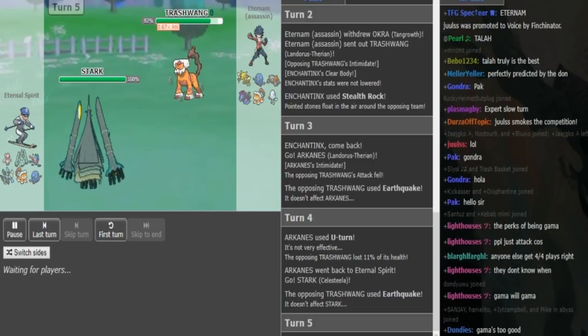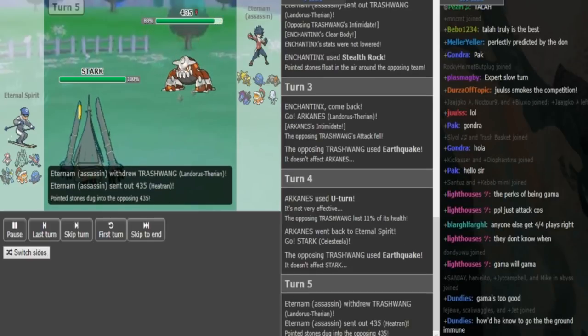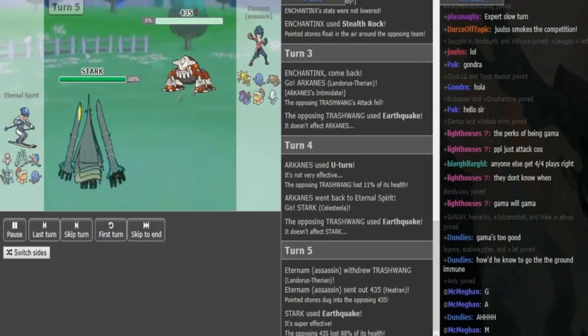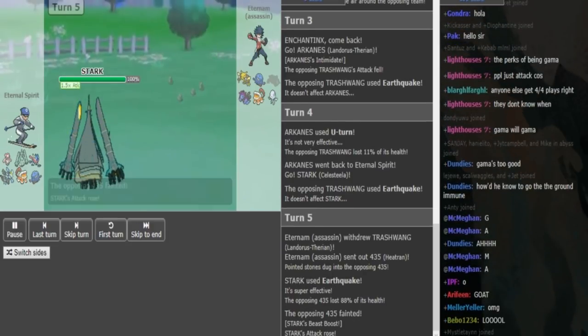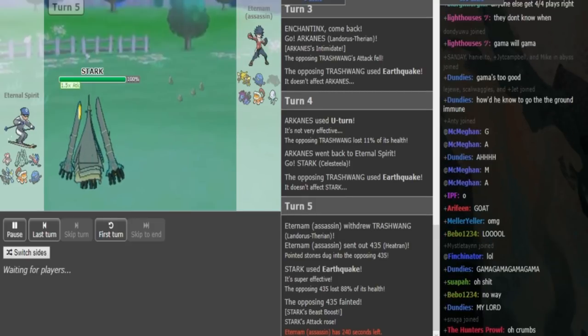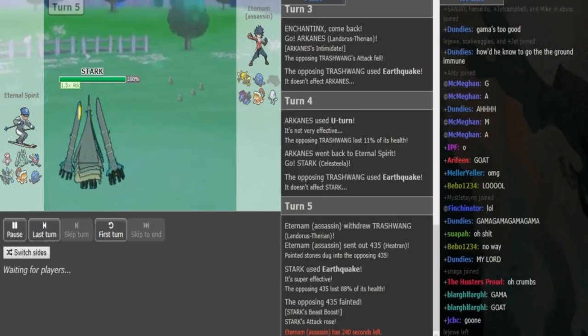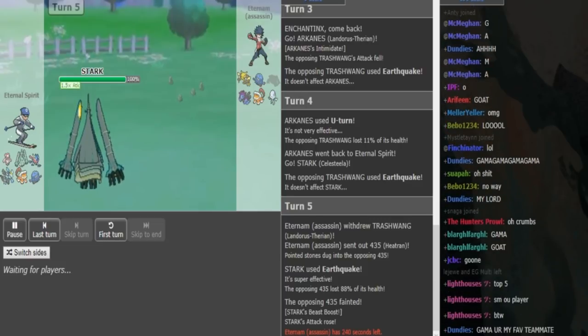Now Eternal Spirit could pull a double into Kyurem here because Tangrowth or Heatran is most likely the play for Eternum. Tangrowth is an option because it can block Leech Seed from Celesteela and can scout for Celesteela having Earthquake. But he doesn't want to go Tangrowth because of the potential double into Kyurem. He does go for Earthquake predicting the Heatran on the switch — so he did have coverage for the Heatran. Either Heatran or Tang would come out, so I thought double into Kyurem was the play. But since he had Earthquake, that was also a fine play.